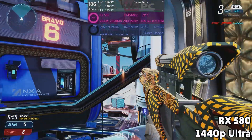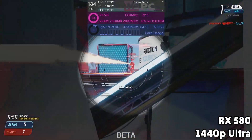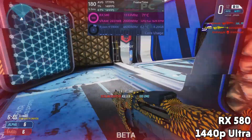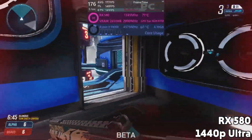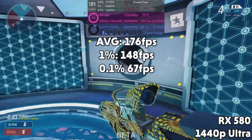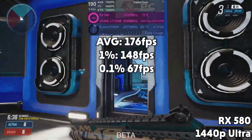The RX 580 now — the 570's bigger, meaner brother. Approximately 19% faster again according to GPU user benchmarks. I'd say it keeps its value as a great budget card, coming in with an average FPS of 176, 1% lows of 148, and 0.1% lows of 67.